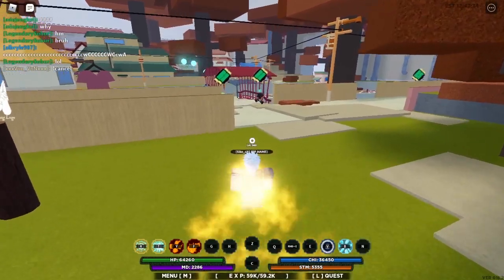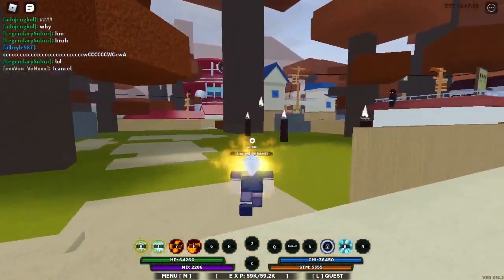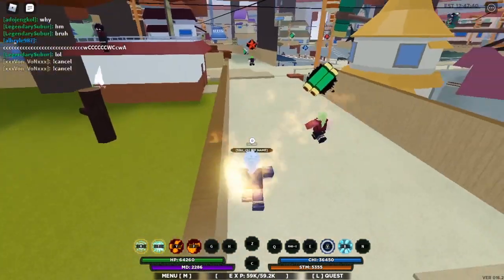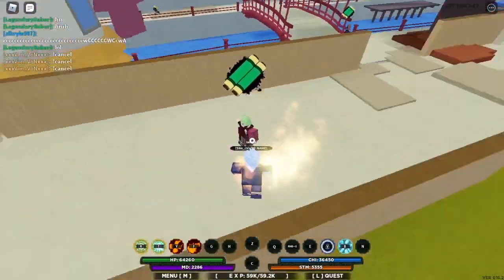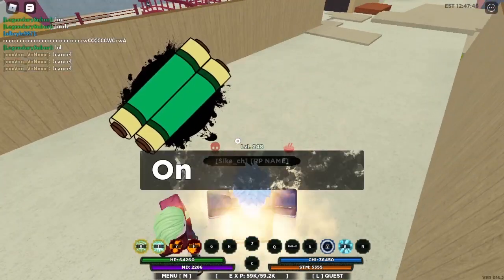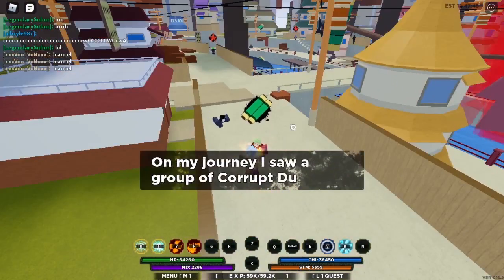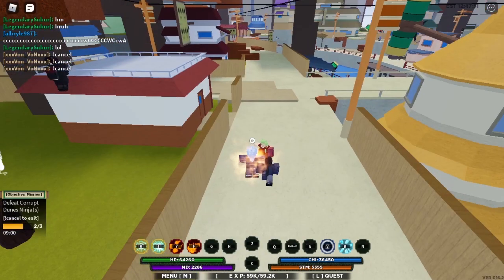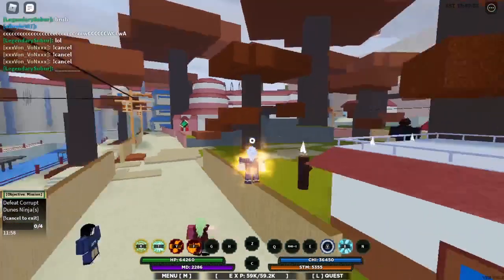So once you're about level 200, I recommend you and a friend get these green scroll missions — the ones where you have to defeat a group of ninjas or something like that — and defeat them.